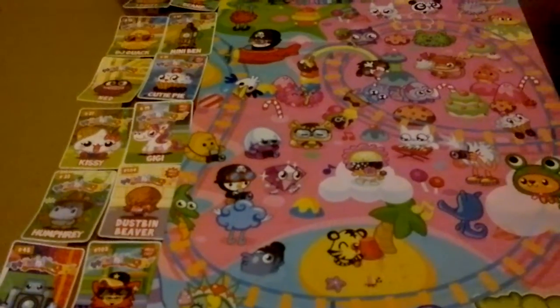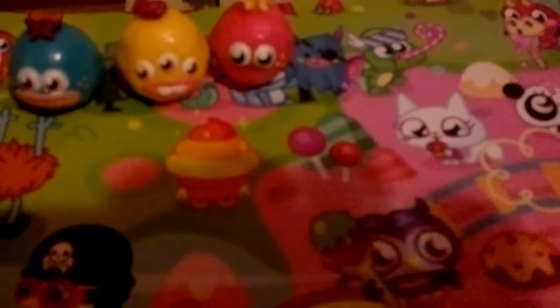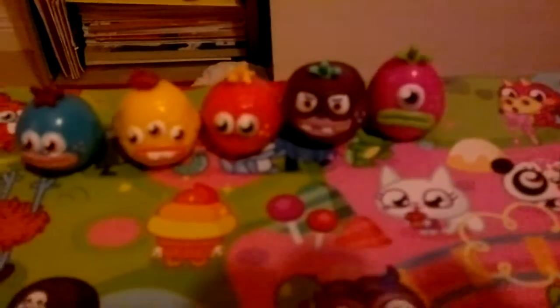I'll start with the glumps. This is Blue Pea, then it is Squibb, Pudge, Ned, Fish Lips, and Blackjack.